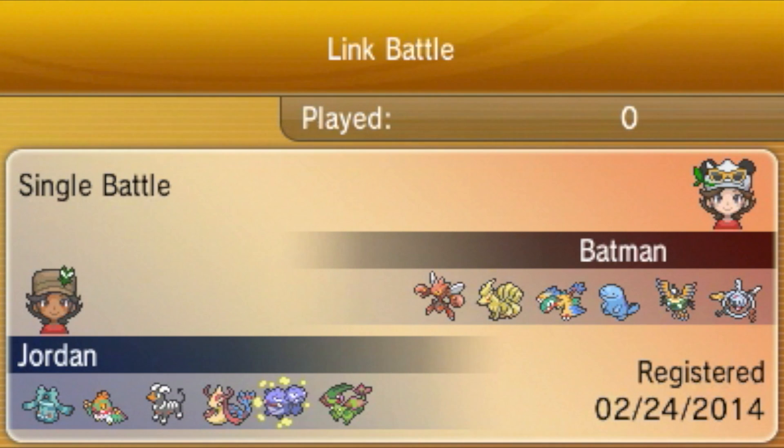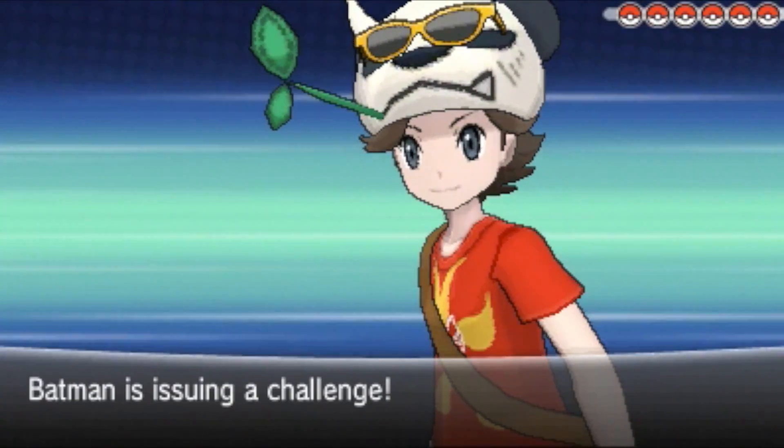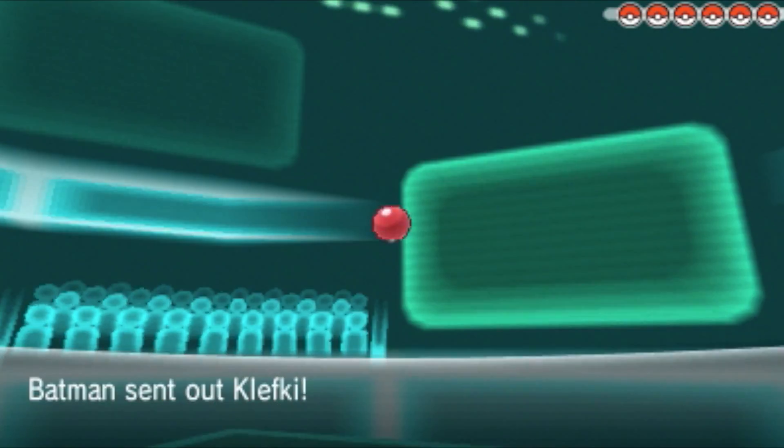Looking at his team, it looks like Scizor will be a Mega. I'm predicting Ninetales will have Flash Fire, because I don't see anything else that would benefit the drought too much. I'm predicting he's gonna lead with his Klefki. I normally lead with Flygon, but I didn't want him to switch out into something that resists Earthquake, and U-turn is resisted times four.